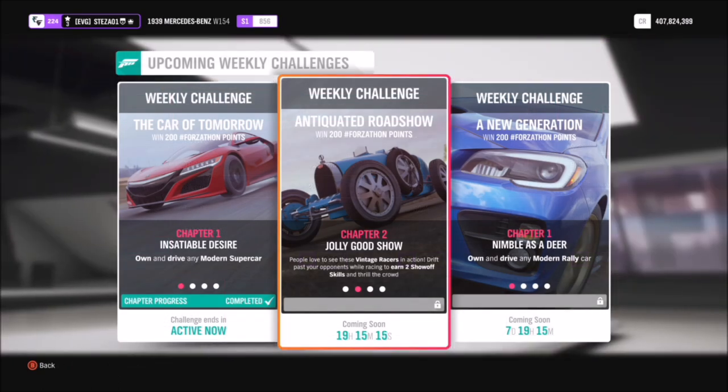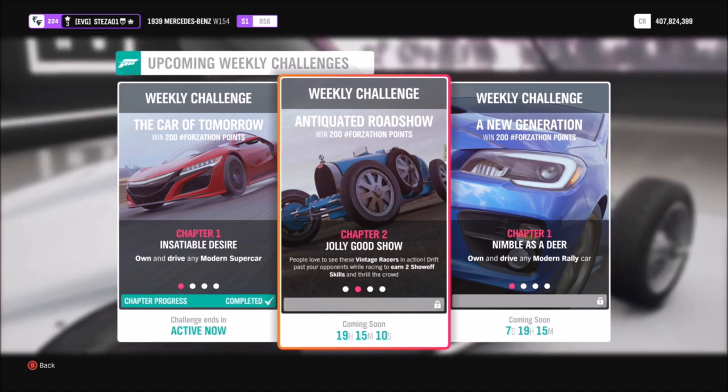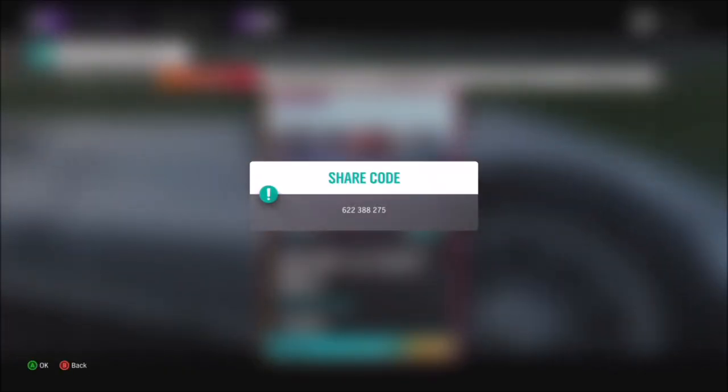The first challenge wants you to earn two show-off skills. A show-off skill is a drift skill and an overtake at the same time, so you have to be doing a race to complete it. I head over to the Ambleside Rush cross-country circuit, where I have a race created just for a challenge like this.